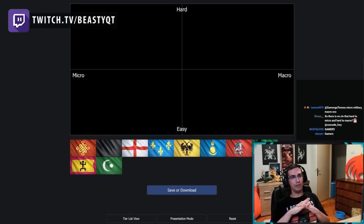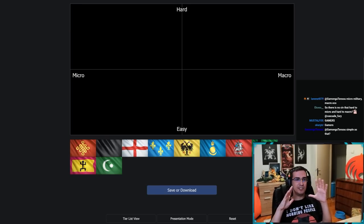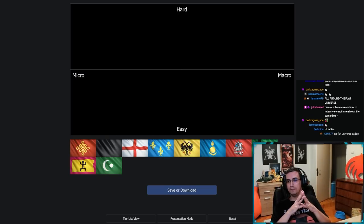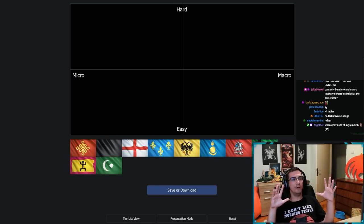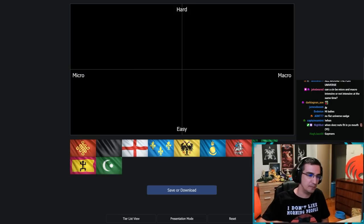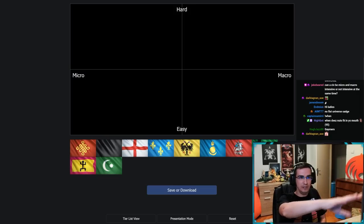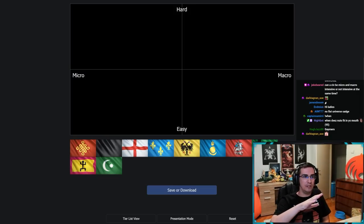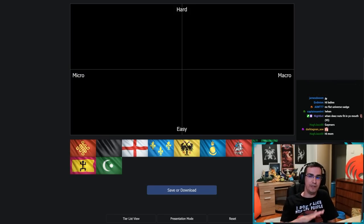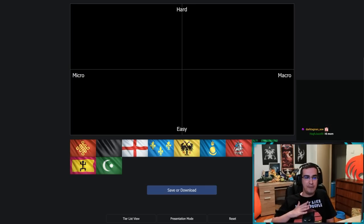Today we're going to do something new — an alignment chart, not a tier list. Professor Cutie is here to help explain. I'm going to place the civs in positions based on what I think — this is not definitive or scientifically proven, this is just my opinion.